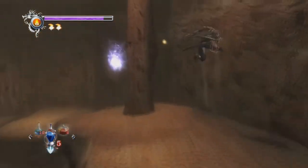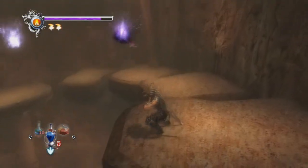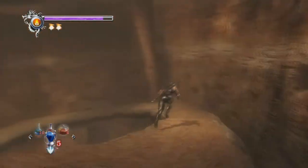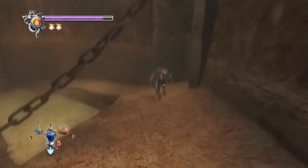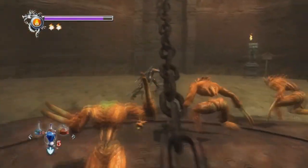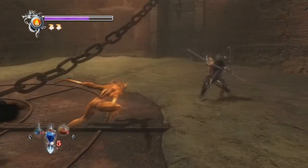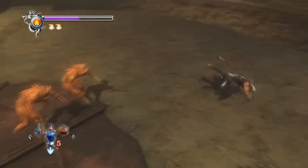If this was Ninja Gaiden Sigma 2 I could get my health back, but this is not Sigma 2, so we are screwed. The windmill shuriken launches really far and does much more damage than regular shurikens. Obviously regular shurikens are used for stunning, but the windmill shuriken is actually good for damage. You can kill somebody with regular shurikens, but it's much better to use the windmill if you're trying to kill - though really, shurikens are better for stunning. I just prefer going balls out and killing these guys.